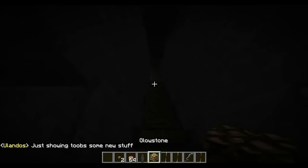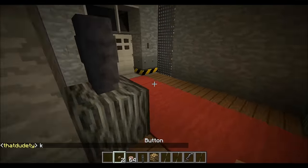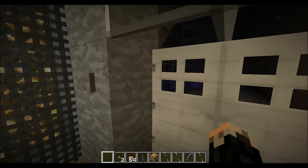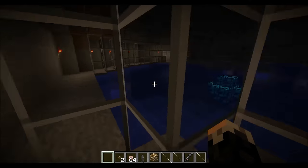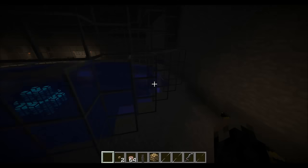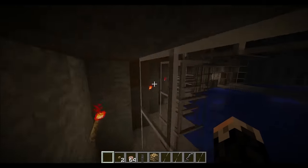I think that's about it for the little Creeper Command area here. You're quite mad, aren't you? So I've had a look around here — I can't really find anything else, so I think we shall come back. If Cybercat is unavailable, please forward all messages to Mr. Skeletal, the assistant. So I don't think there's anything else. I'll just check over here to double check, and if there's anything there I'll cut back.